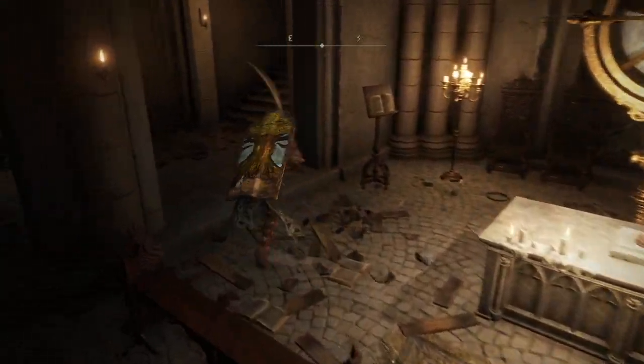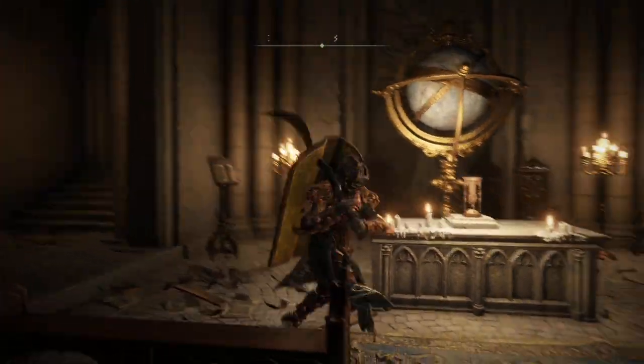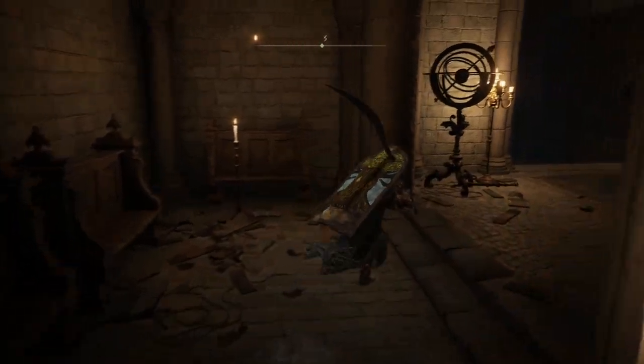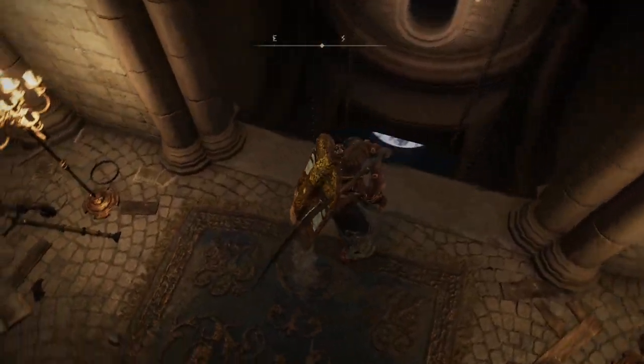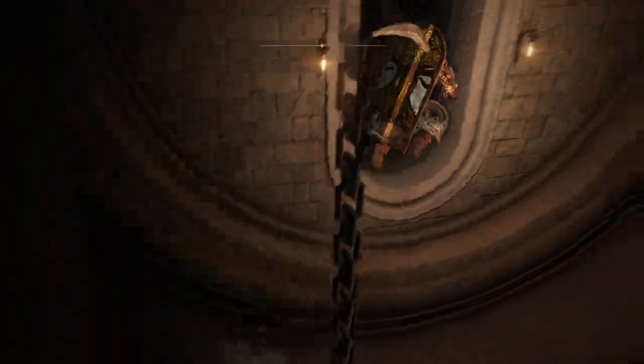Once you've got those things, we can head straight in. If you haven't already done the Carrion Study Hall, do the first part first, come back, and then you can put the statue on there to flip it over. As you can see, you can take it back off anyway, so you can get to both iterations pretty easily. For our purposes, put the statue on there and we'll head on in.